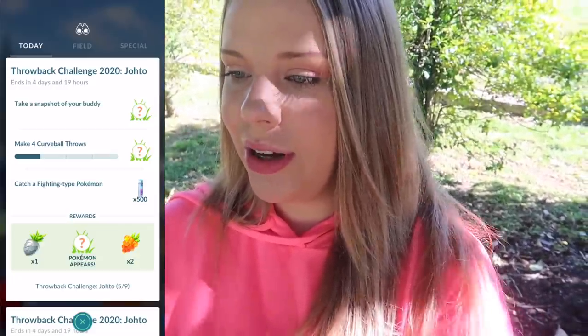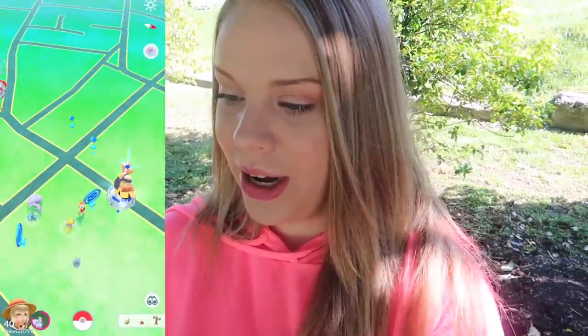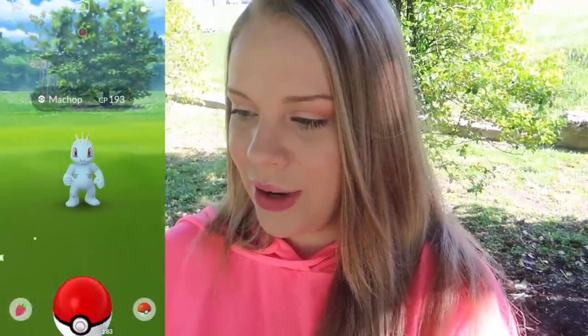Part five says to take a snapshot of your buddy, make four curveball throws, and catch a fighting type Pokemon. We've got a fighting type Pokemon right here where we're standing. Let's go ahead and get a curveball and catch him right now, and then we're going to take a snapshot of my shiny Alolan Ninetales. I put AR Plus mode on so it should look a lot nicer.